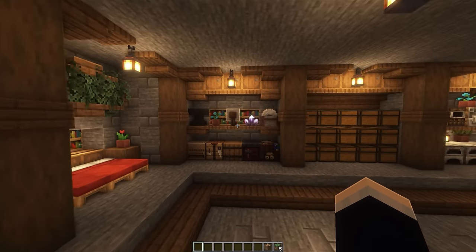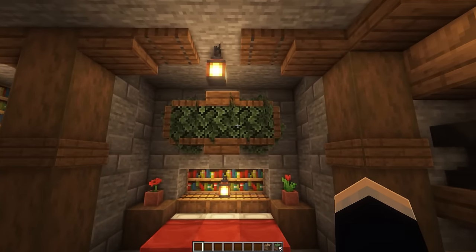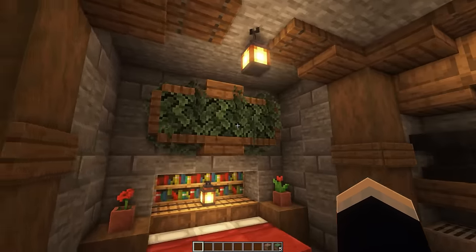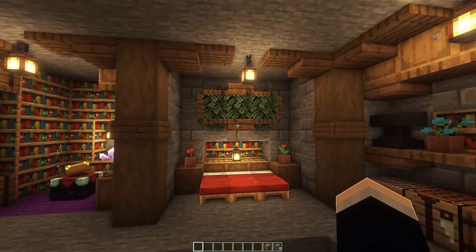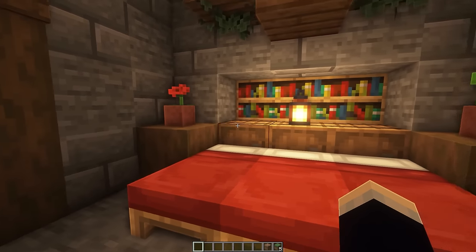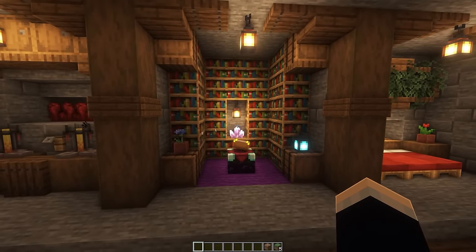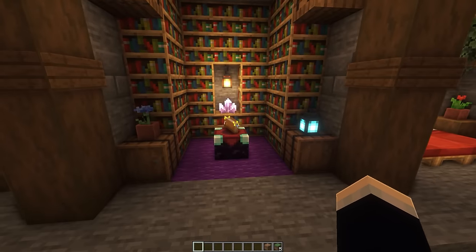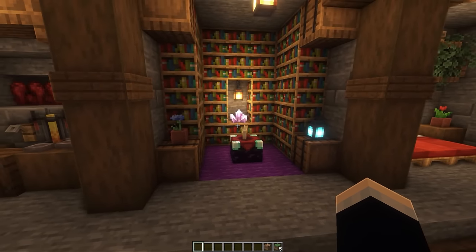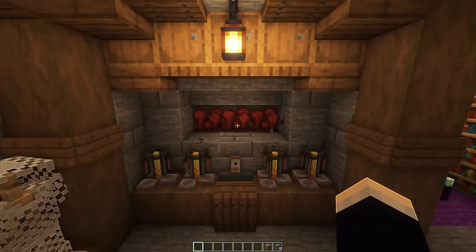We also have our crafting area right next to the storage. Then continuing on, we have our bedroom over here — a neat little design that I actually really love the look of. I've used this in a couple of base designs and will continue to do so. We have a triple wide bed and also some storage behind them as well, and some neat little bookshelves. Then over here we have our enchanting area with a bunch of barrels to store your books and lapis lazuli. And to the left of that, we also have our brewing area with a little mini nether wart farm back here as well.